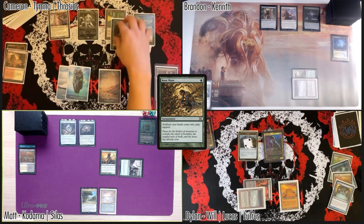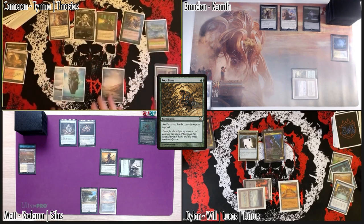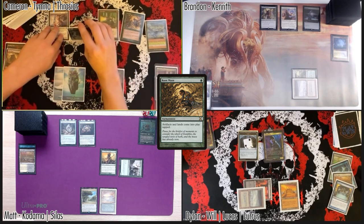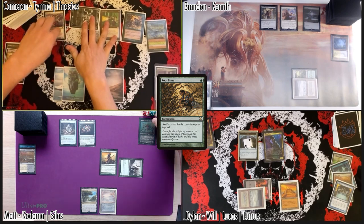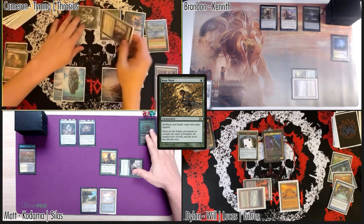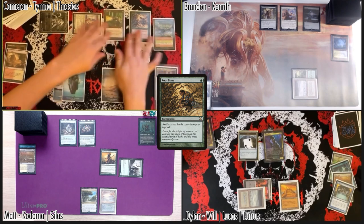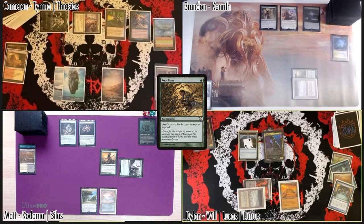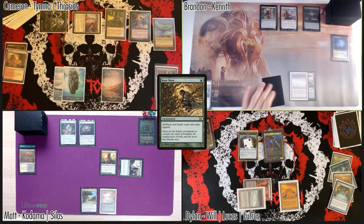Love it — more things, more things! I am going to go to combat — Thalia Guardian of the Throne comes in at Matt, and the Cannonist comes in at Dylan again. No blocks — take two. I'll take the two. Pass the turn.